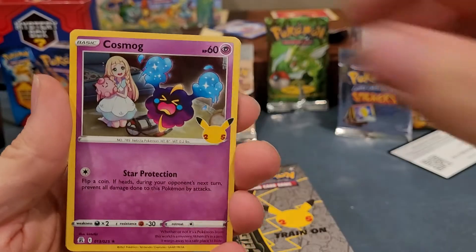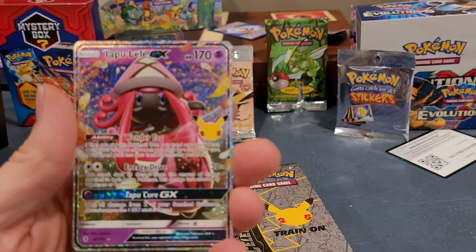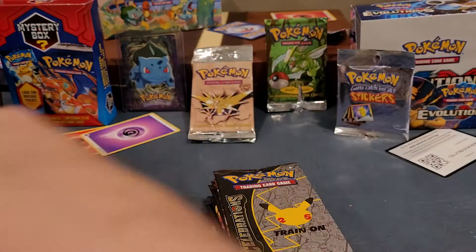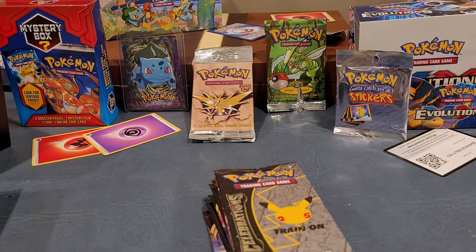We've got a Cosmog, Zekrom, Topo Lili GX, and a Flying Pikachu V-Max. That's a good pack there, buddy. Big ol' fat Chonkachu.